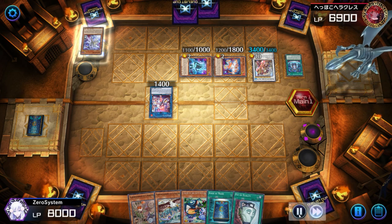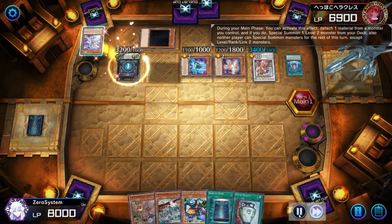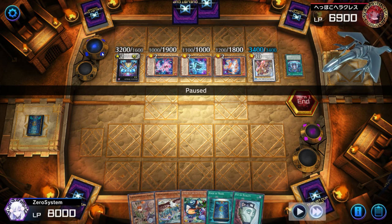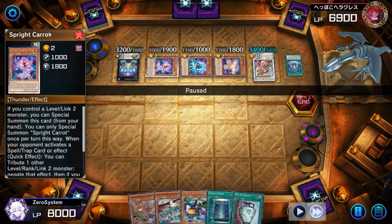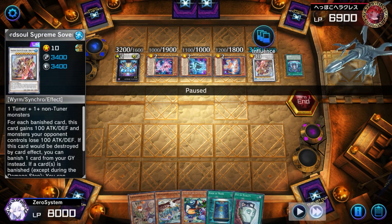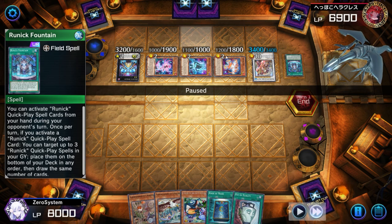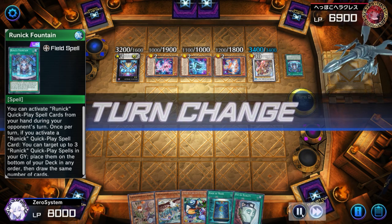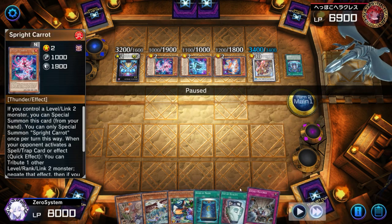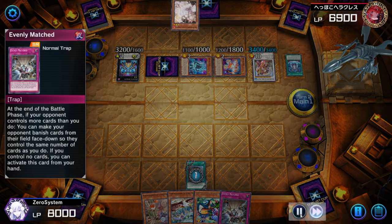They know we're on Floowandereeze, so they're opting for this route. This is a pretty big over-extension on turn one — they've used up a lot of resources. All three Fountains are in rotation; they've got a spell-and-trap negate, a monster negate, a banish of a card on field and graveyard when a card is banished, plus Chen Yang, and probably a Runic card in hand. A pretty tough board to crack, but we top-deck Evenly Matched and have Book of Moon for the Carrot, so the Carrot won't be able to negate the Evenly Matched.